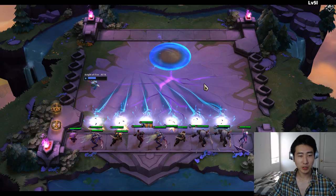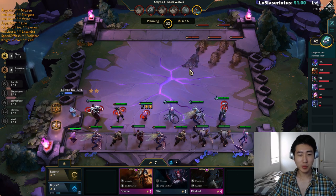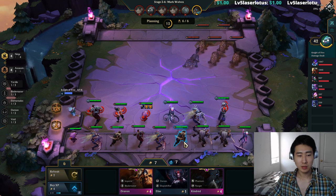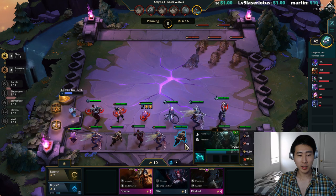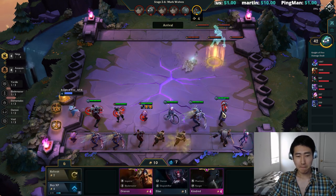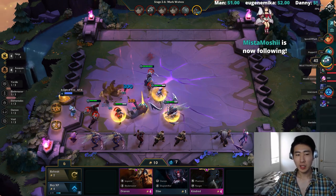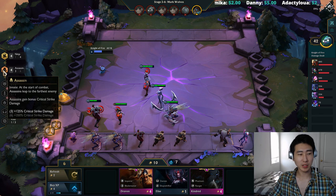We got a much-needed Zed. We need two more Akalies. Let me count my assassins: one, two, three, four, five, six — so I have to decide between keeping Pyke or Rengar. Rengar would be easier to level up because he's less contested, but Pyke is really good. We're doing okay, but the power of ninja assassins has definitely dropped — assassins losing 25% critical strike damage in the early game really hurt them.